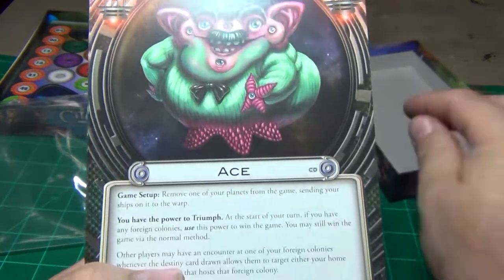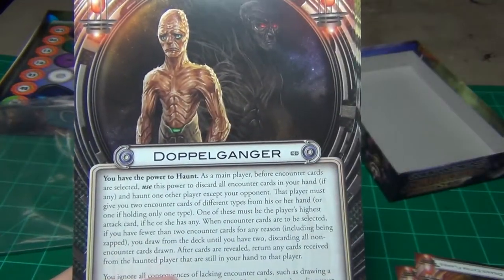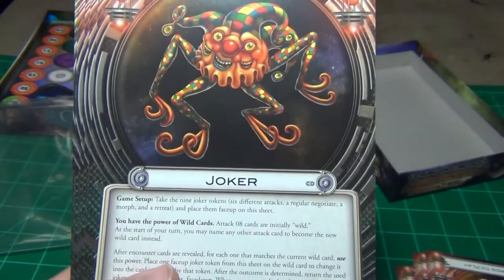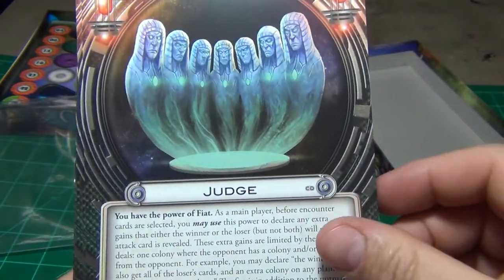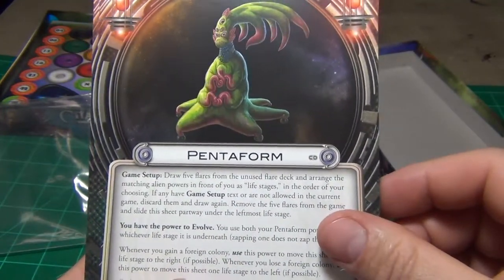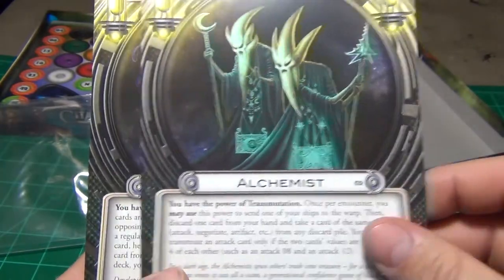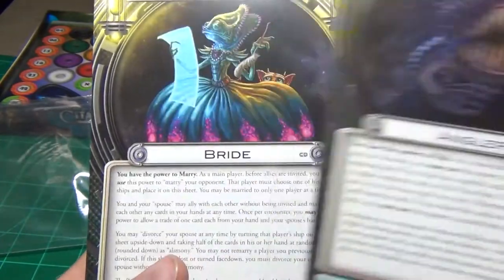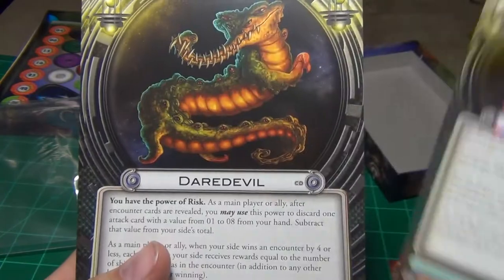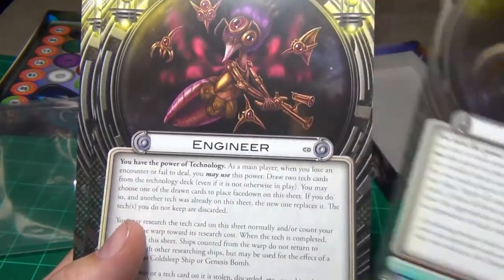You have Ace, Aristocrat, Doppelganger, Joker, Judge, Mesmer, Pentiform, Reactor, Alchemist, Angler, Bride, Daredevil.